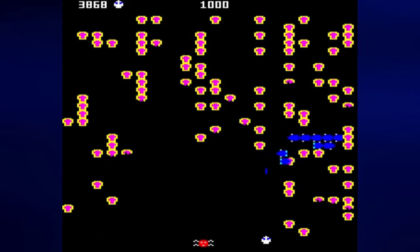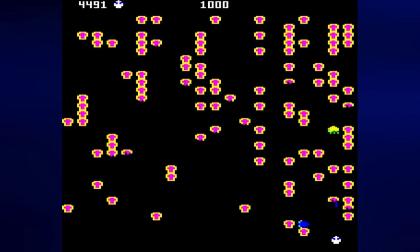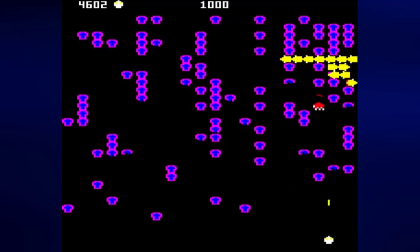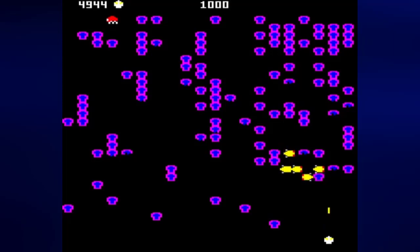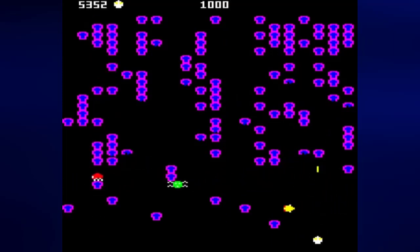I might as well talk about the controls as I'm doing all this. Everything works pretty fine for the most part, except when you have to move and shoot at the same time. And I can't believe I got that centipede there. If I can get the centipede there, that would be great. I couldn't shoot that last centipede head down and I died.